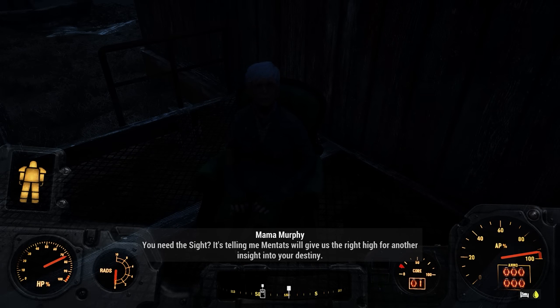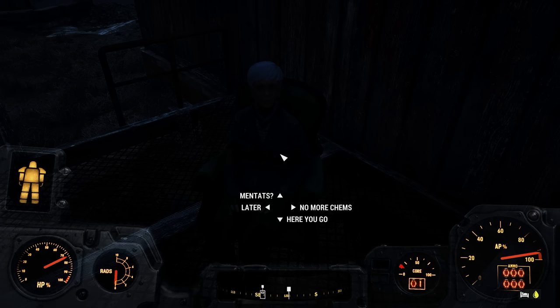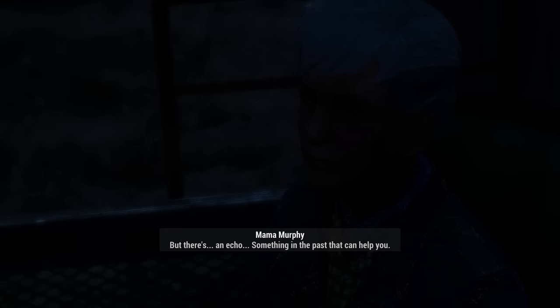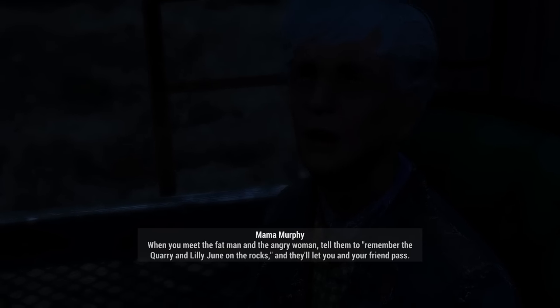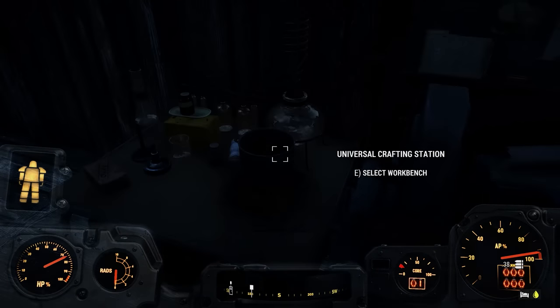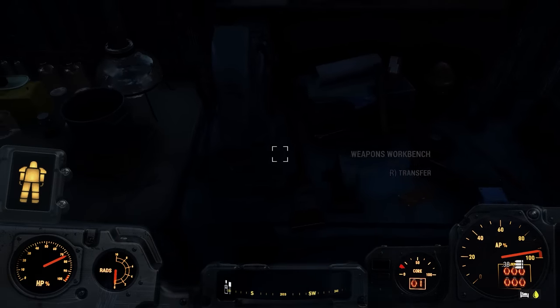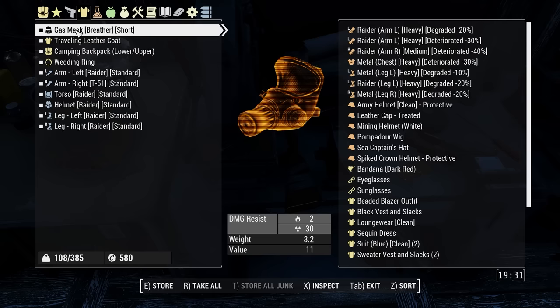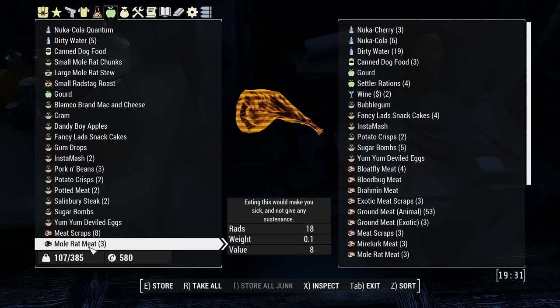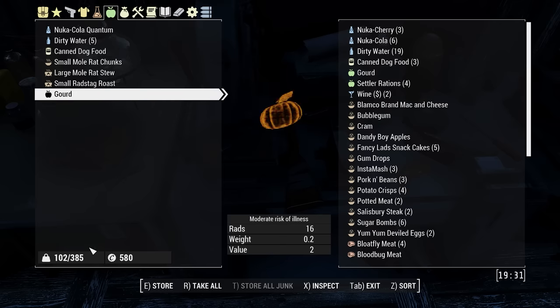Do you have new dialogue for me, Mama Murphy? Take care of yourself, dear. You need the Sight? It's telling me Mantats will give us - here you go. I can feel the Sight. You're looking for a man. Yep. He's somewhere deep and dark. But there's an echo when you meet the fat man and the angry woman. My character will remember it. I shouldn't have skipped that one. Okay, that stuff is done - I think we can put the rest in here. I'm good with this loadout. Let's dump the rest in.